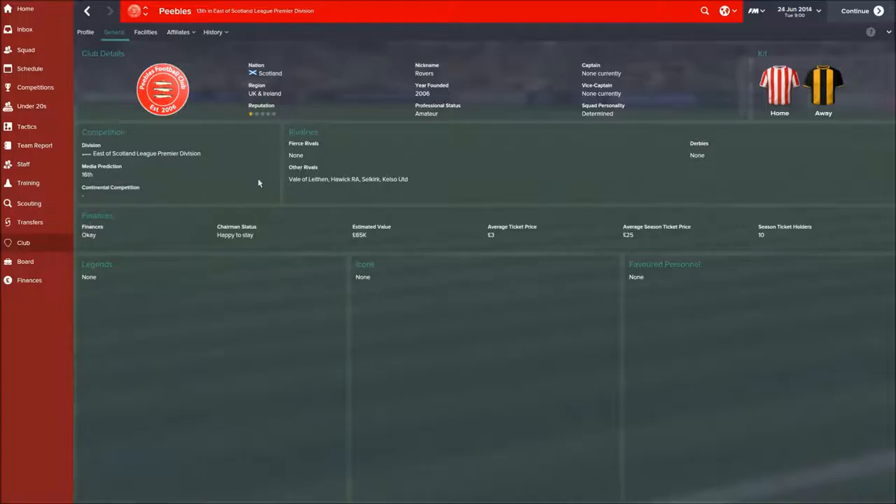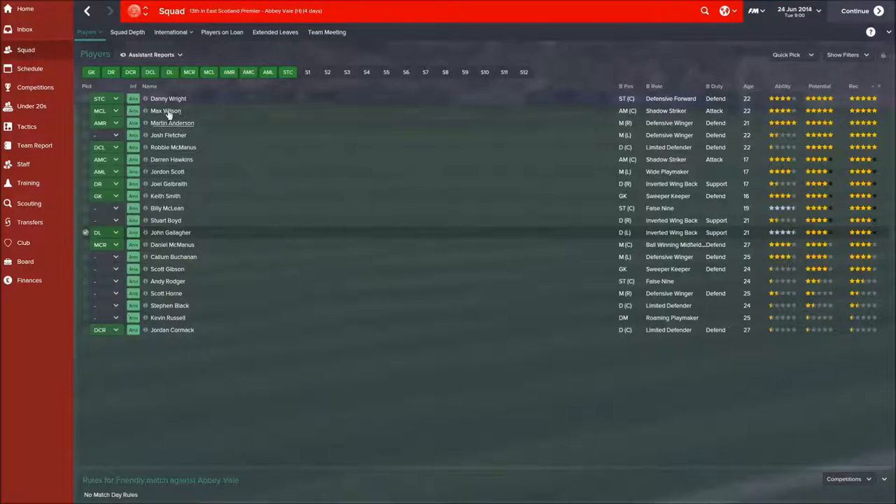Let's have a look at our squad now. It's a fairly young squad — the better players are hovering around the 20-year-old mark, and the older players further down are not so impressive. I've actually got probably the worst-rated player in the team in my starting lineup, certainly in the defensive area. We've only got three centre-backs, one of whom is Robbie McManus, who looks like he's going to be pretty decent, but the other two are both down at the bottom end. So before the season starts, we'll have to try and get in some better players in that position.